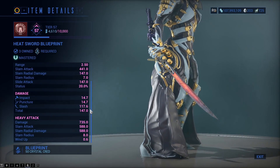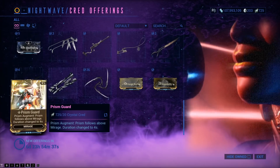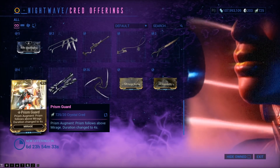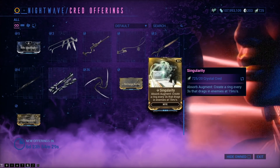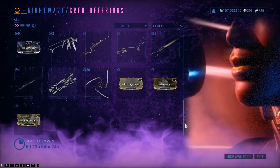There is also Mirage's Prism Augment, Nyx's Singularity which is an Absorb Augment, and Volt's Recharge Barrier, the Electric Shield Augment.